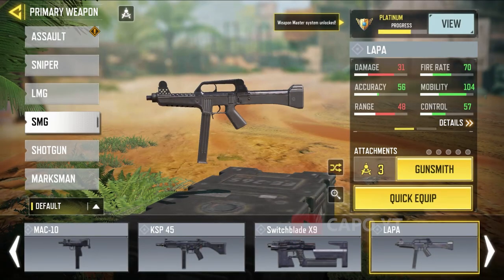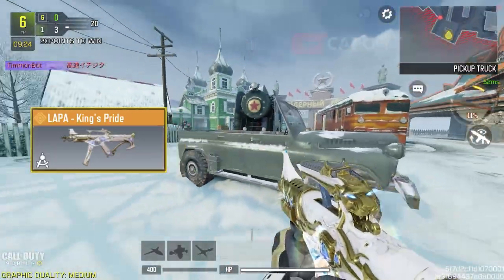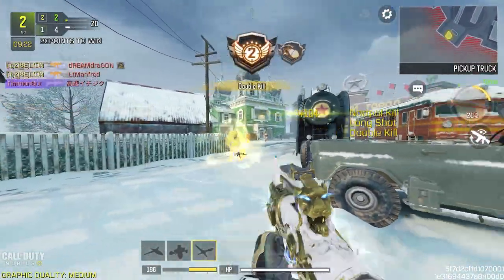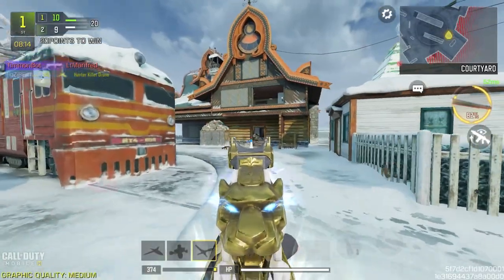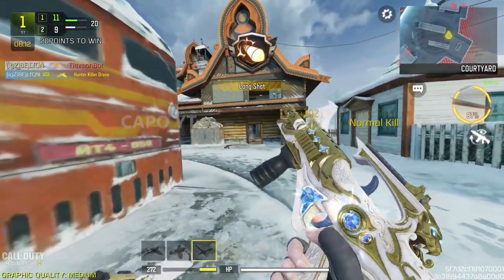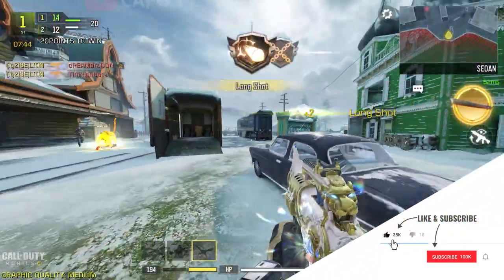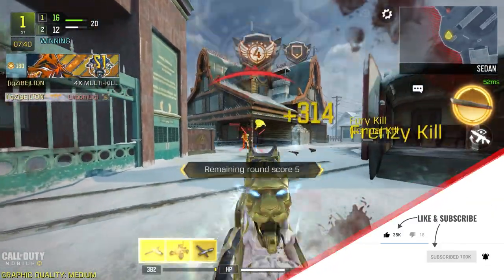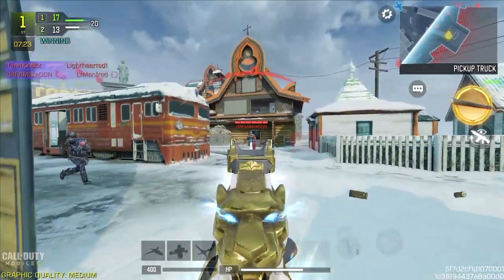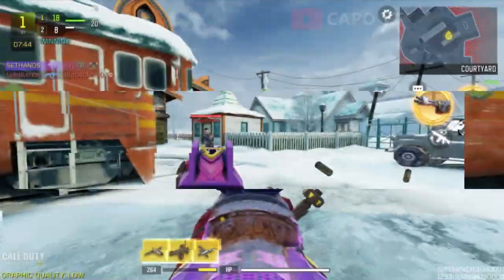The final SMG in the list is the LAPA SMG. We don't have a lot of skins for the LAPA, and it comes with one of the worst iron sights in the game. The legendary LAPA has the upper hand because it's just so easy to use and you can even use it in very long ranges. The only thing holding back the LAPA is its low bullet velocity compared to most SMGs, but surely they will buff it at some point.